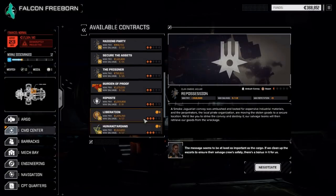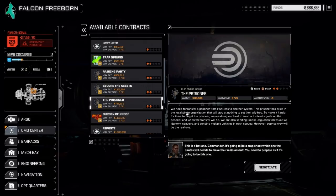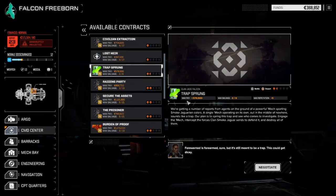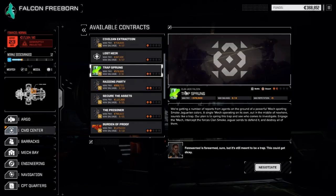I think we might take 'Secure the Assets' — it's an escort mission. Actually, that's the Jade Falcon one. The prisoner transfer versus pirate organization — that's the one I want. I want to avoid going against Jade Falcon so we don't get in their bad books. The world we're on is 100% Smoke Jaguar right now, so if we do this one first and then do 'Trap Sprung', at least Jade Falcon will get a bit of percentage on the planet.